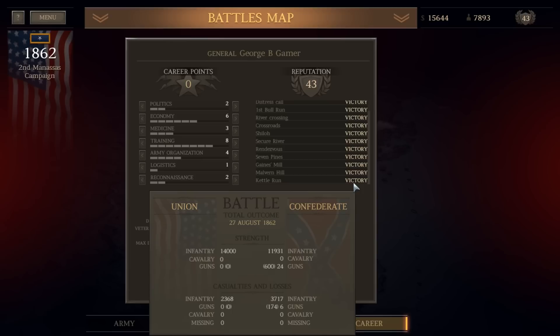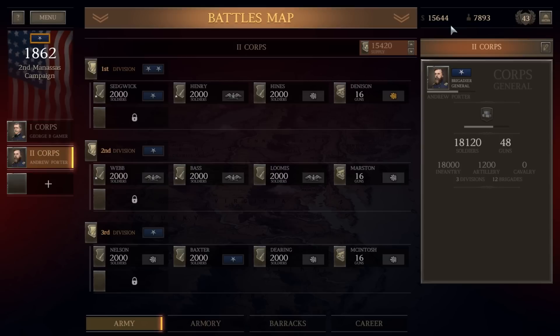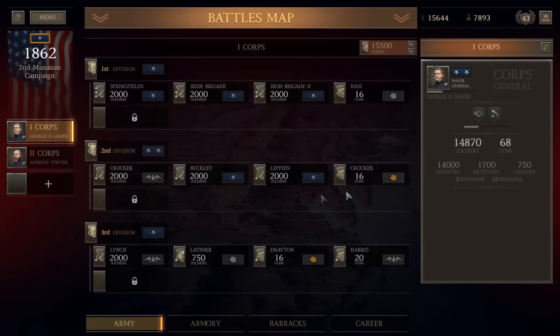If you remember last time out, we won the Battle of Kettle Run. We lost over 2,000 men, so it was a little bit expensive replacing our casualties. We've got the 2nd Corps up to full strength, the 1st Corps at full strength, and we still have $15,000 and 7,800 recruits left over — enough to start working on a 3rd Corps. So I'm going to optimize some of my unit commanders.